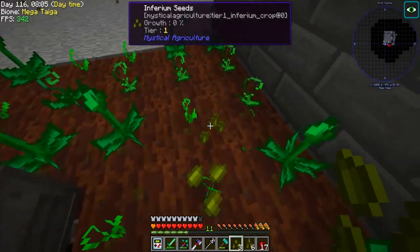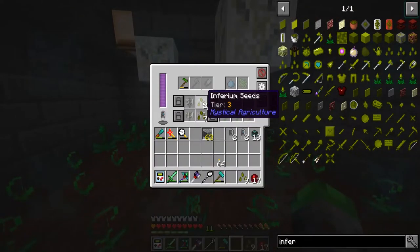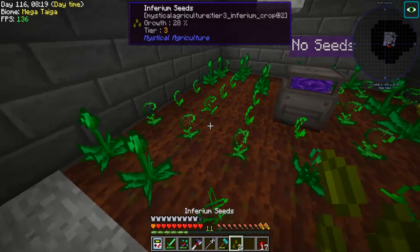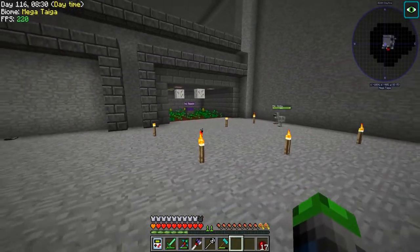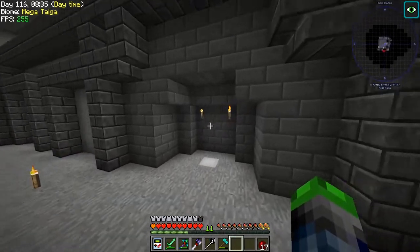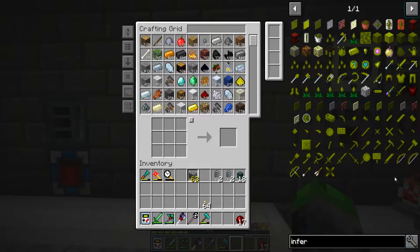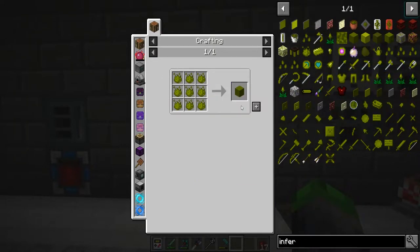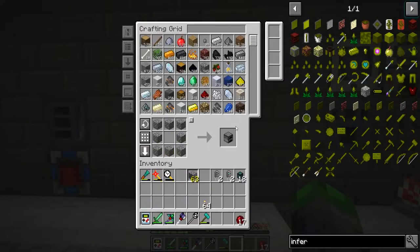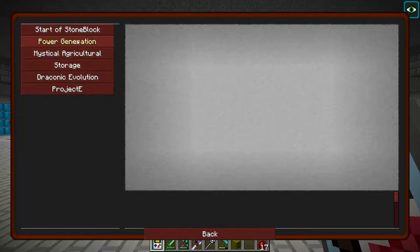Here's some tier ones - here's a one, here's a one, here's a one. We've got some more tier three ones though, check that out. So now those will grow quicker and give you three per harvest. Tier six gives you six per harvest, and then with the infirmium growth accelerators underneath them they just go crazy. Infirmium coal - interesting, I believe we have a quest for this. Let's have a look - yeah we do, check it out!